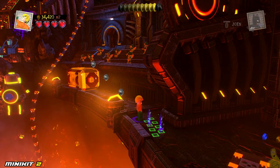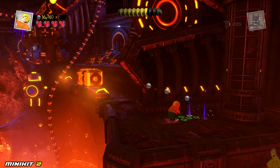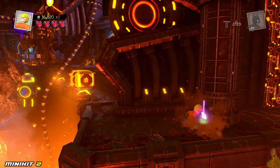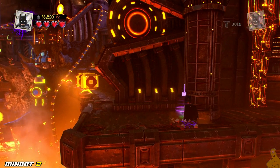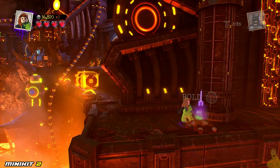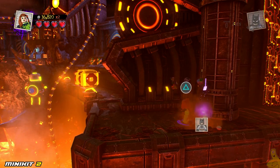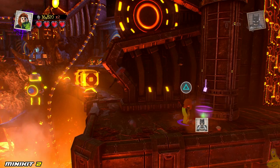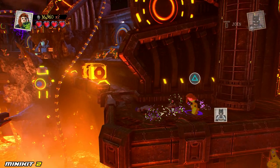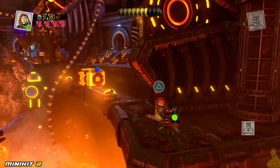Minikit number two is actually going to be over to the far right side. There is a clue that we were going to use somebody with a tracking ability — and this was a new one for me. I was unaware that Aquaman had the ability to use those tracker spots. He actually follows that all the way to the end and reveals a dig spot. We should find some buildable bricks — assemble them into a minikit.